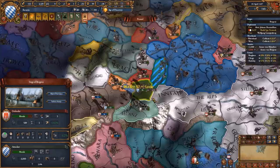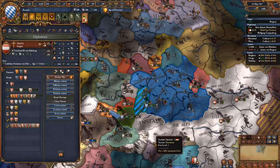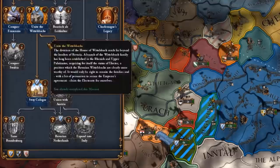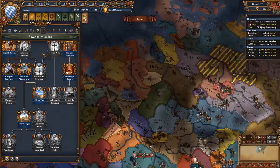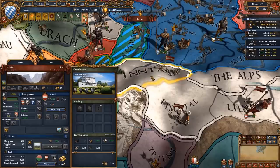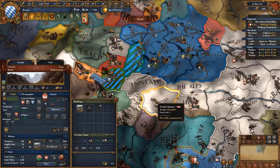My main focus after I vassalize Augsburg is going to be Austria and Bohemia, as well as Köln. That's because we can get a PU on Brandenburg by owning the city of Köln ourselves, and we can get a PU on Austria by owning two cities within the Tyrol province directly - specifically Inntal and Eichtal, which is fairly low aggressive expansion and is also a gold mine from the Austrians.